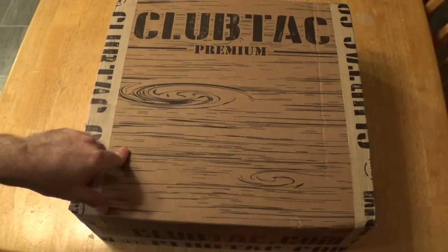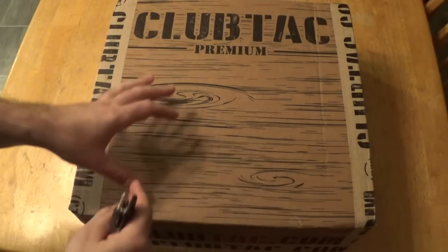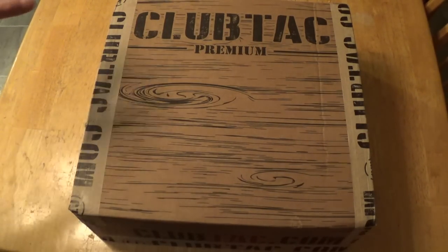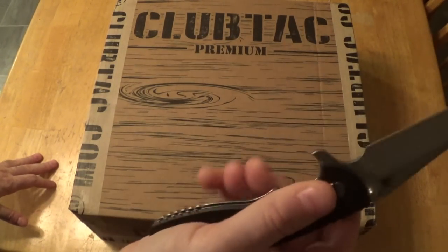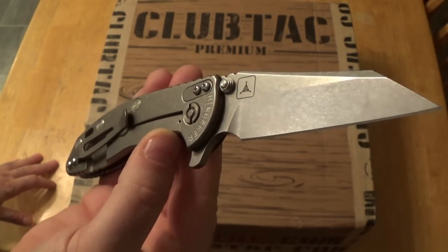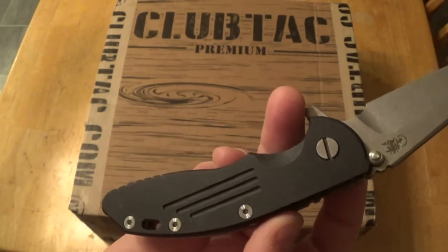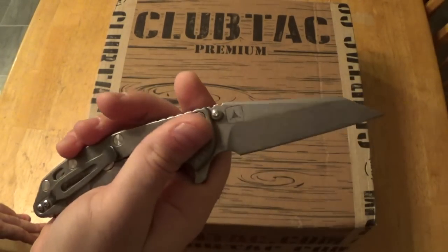I'm back and pretty excited — the Club Tack box, the real thing, is here. We can do this unboxing and really give them a fair shake. Also, in exciting news, I found one of my Hinderers — the rest are still among the missing, which is heartbreaking — but at least I found this one. It's a triple-op design, which is cool. I'll be using this little guy for the unboxing.